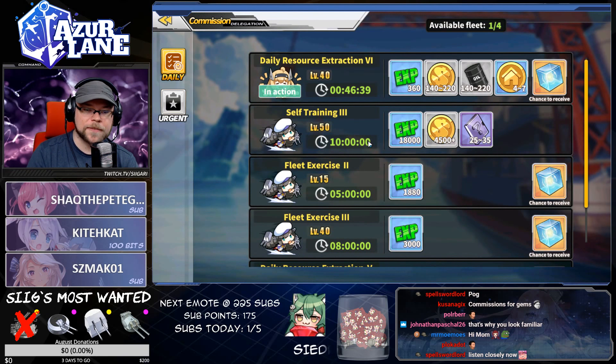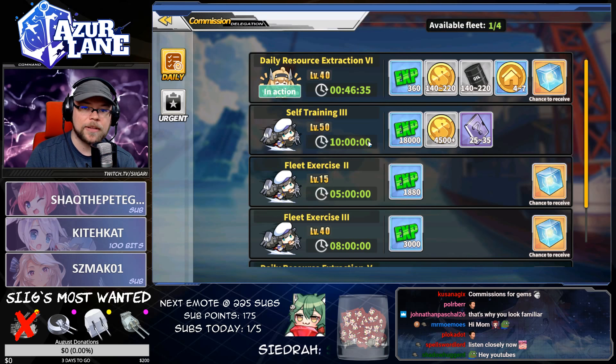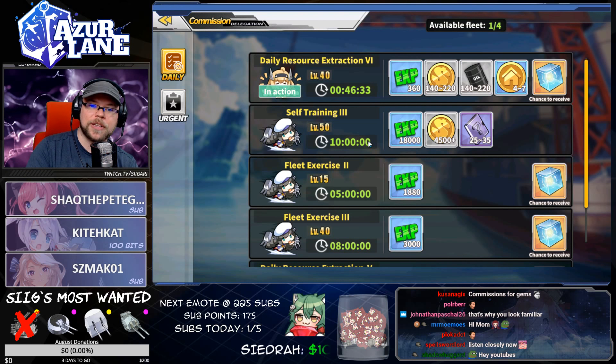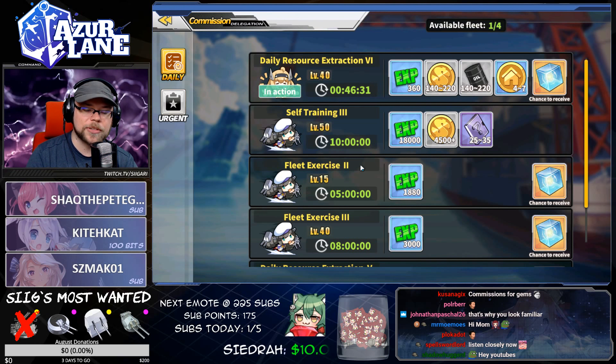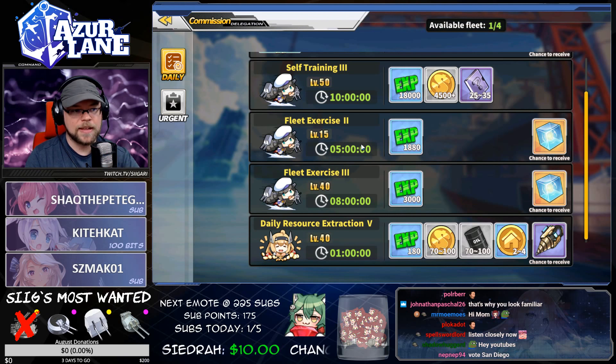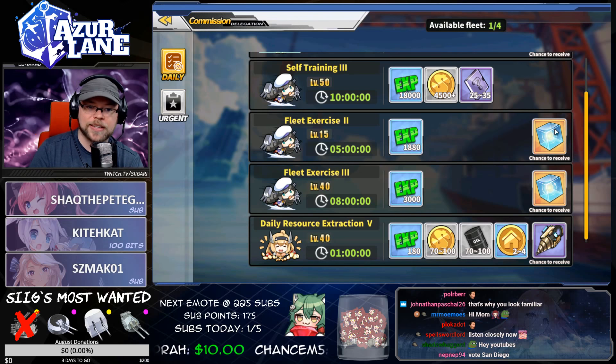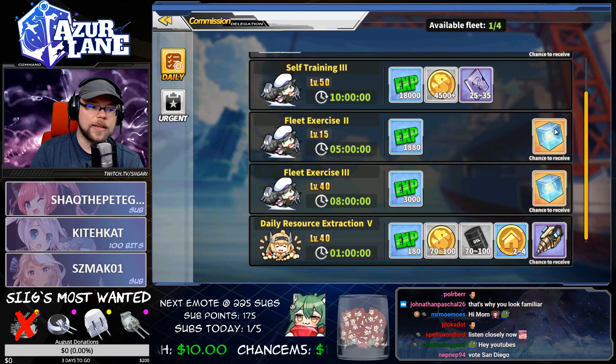There are different types of commissions. Your daily commissions are going to be the staple of each commission that you run, and as you complete commissions throughout the day, you will get longer commissions and different commissions. For example, here we have the fleet exercise, which gives no gold, oil, or decor tokens, but it does have a chance to receive a wisdom cube.